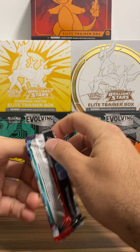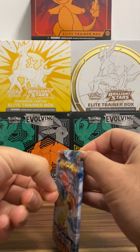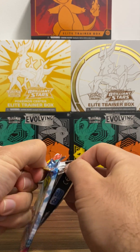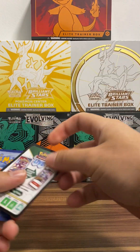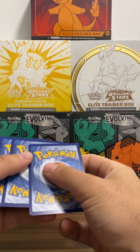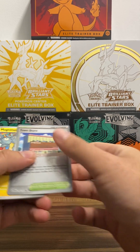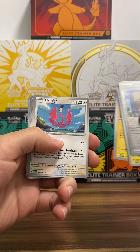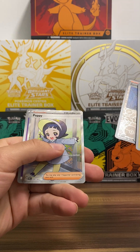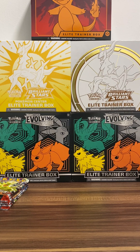Here's the first pack. Really struggling with the glue on this thing. Here's a code card. We'll just run through these: Stadium, Town Store, Magneton, Timpole, Heatmore, Little Pup, Belly Bolt, Flamingo, Bronzong, Rhyme, and a Poppy Full Art Trainer — that's awesome! Give it a shine on that. I'll throw that in a sleeve. Pretty good start to the opening.